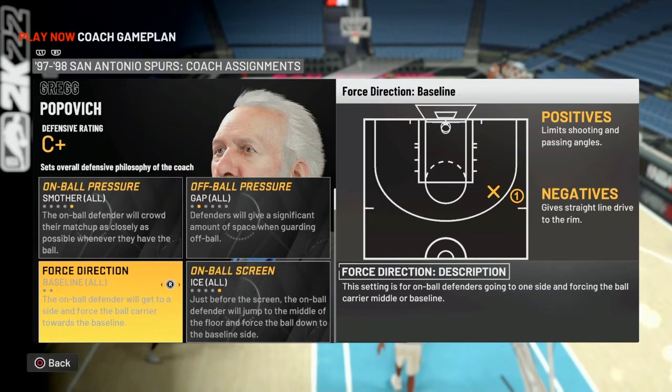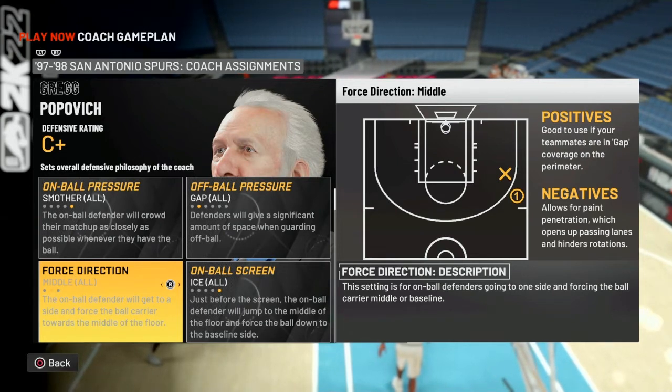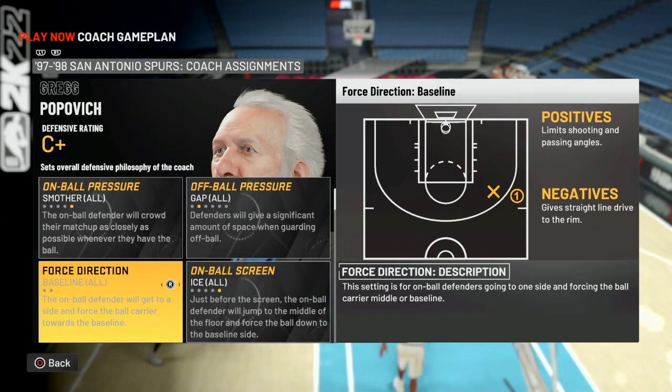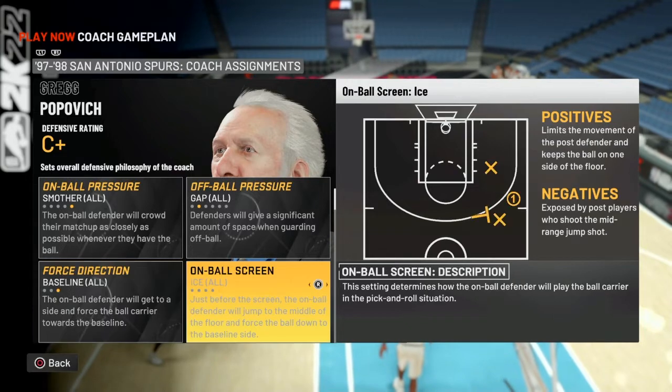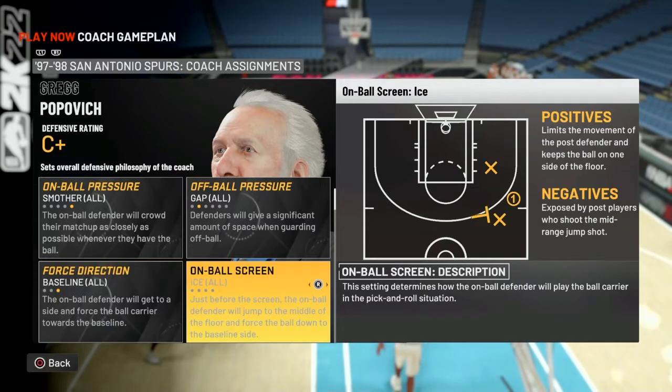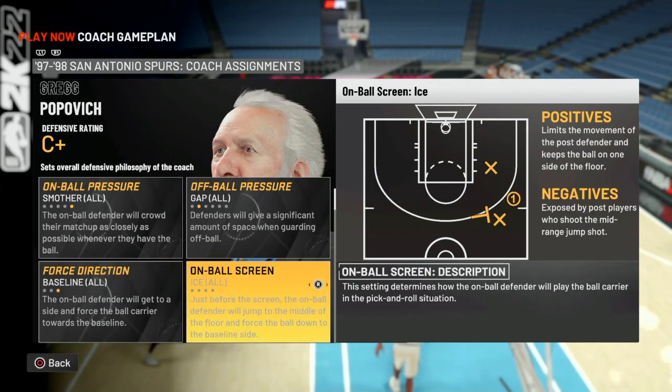Force direction is baseline. I do want to play around with this a little bit — forcing middle in certain situations could be better — but for the most part, forcing baseline keeps the ball away from the open side and allows you to use the sideline to help contain the ball handler. In my opinion it's the best, but there are situations where forcing middle could be better.